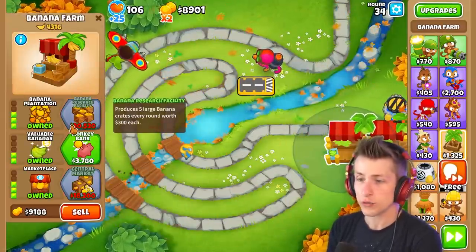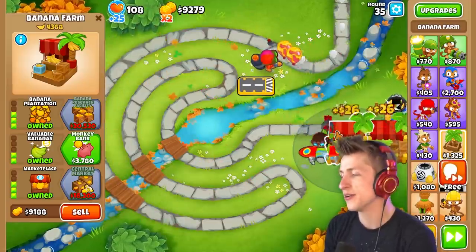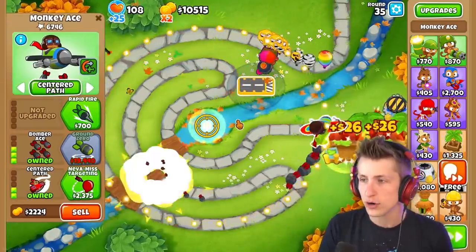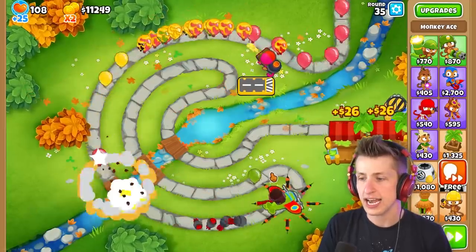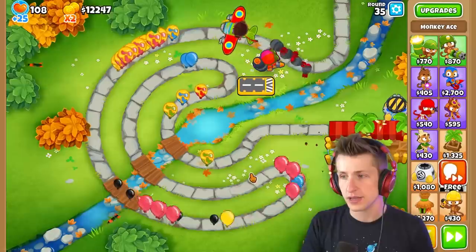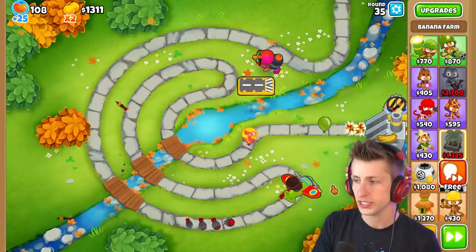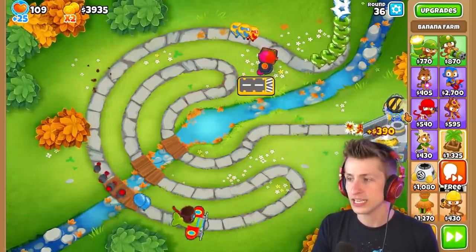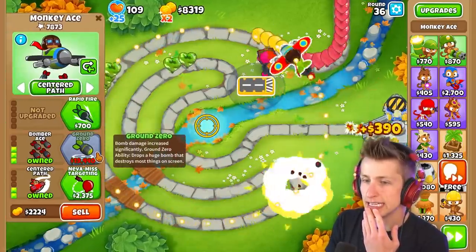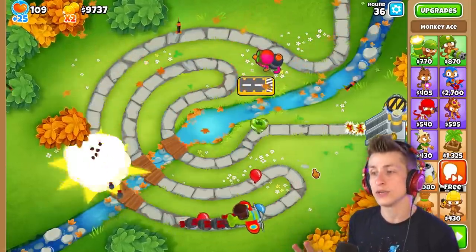That sells for three thousand - I need to get the Banana Research Facility. The Monkey Ace sometimes just misses. I'm going to go the other way instead - now that we have the Glue Monkey this might be better. I'll sell that and turn it into the Banana Research Facility for big money. We're now at eight thousand pops - eight percent of the way there.